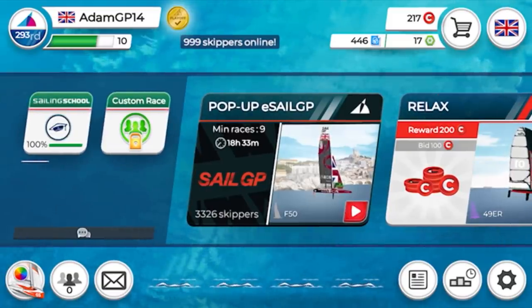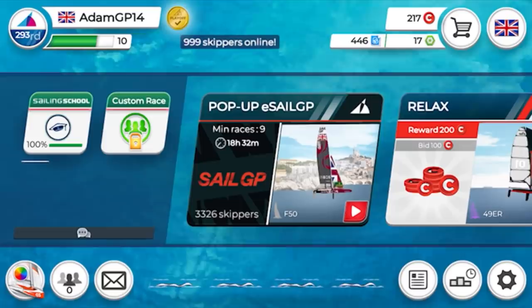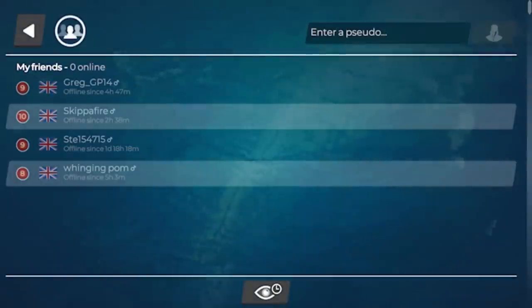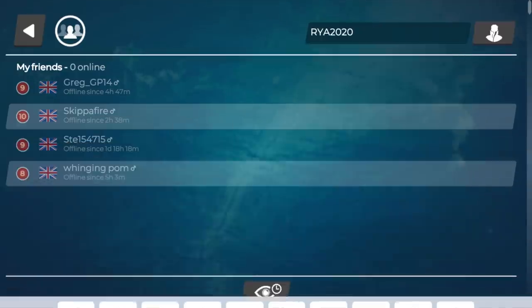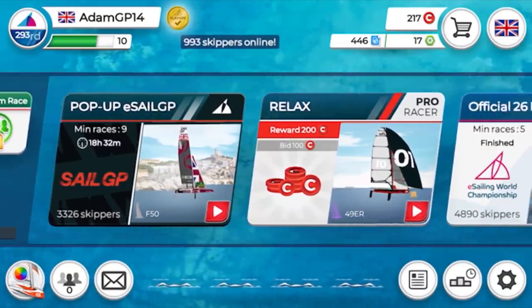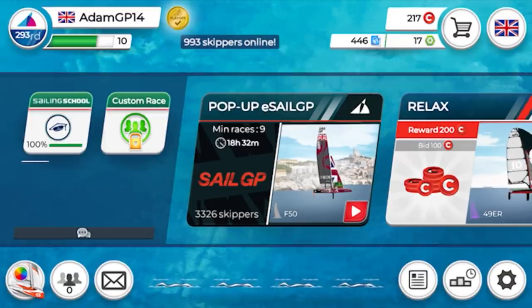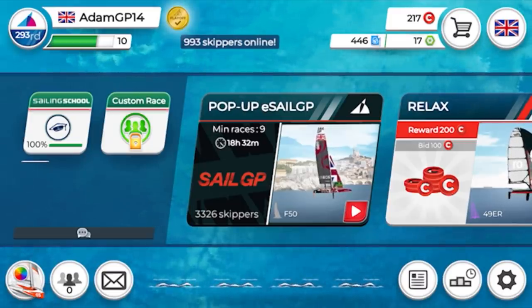For custom races it'd be great if clubs set up a custom account to run their own club races and series. But first, just get used to playing the game. You can also make friends — if you know someone's handle, for example one of the RYA accounts is RYA 2020, you can request them as a friend and then see when they're online, challenge them to races in the Pro Racer, or try to get into similar races. Hopefully that was useful — a quick intro to Virtual Regatta Inshore. Hope to see you on the virtual sailing course soon!